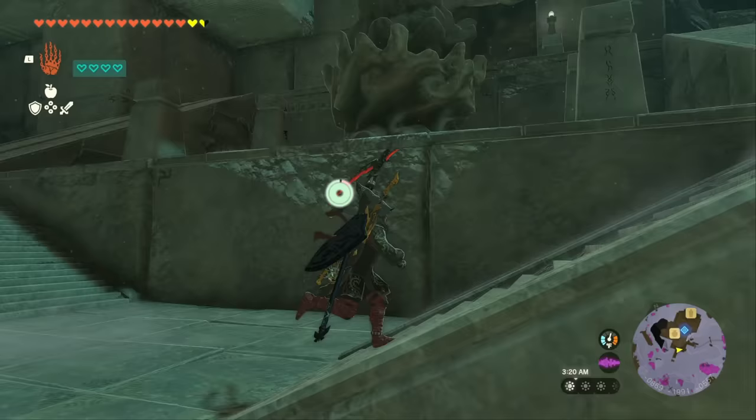Now for the moment everyone's been waiting for — how do we get this amazing scythe? The item we need is the Silver Lizalfos Horn. This is a 34 fuse attack power material, and so far I've only been able to find them in one place — though they're probably in more areas, so feel free to leave locations in the comments. The place we're going to is at the very bottom left corner of the map. We got pretty close to it when we got the bargainer statue below the Popla Foothill Skyview Tower, so use one of those light roots as fast travel and then head all the way southwest.